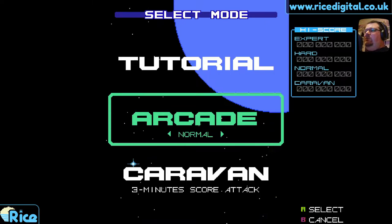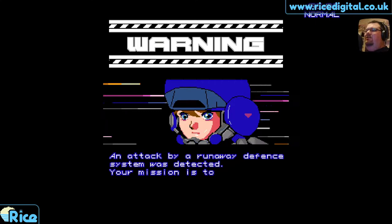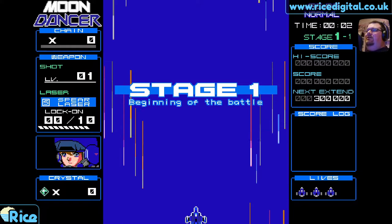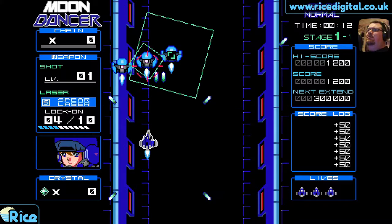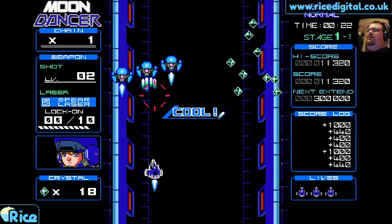Alright, sounds good. Let's have a go on Arcade — we've got Normal, Hard, or Expert. I think we'll stick with Normal to begin with. 'Warning: an attack by a runaway defense system was detected. Your mission is to destroy the core system. Good luck.' Stage one, beginning of the battle. Okay, so we couldn't lock onto that debris — we could only shoot it with shots, so it's worth having your shot going most of the time anyway.